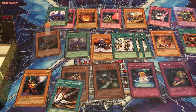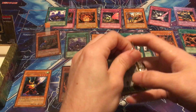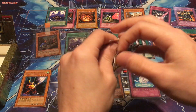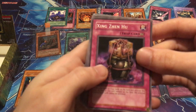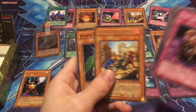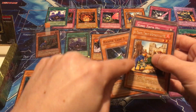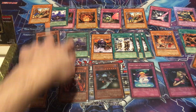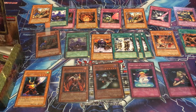Two packs to go. Looks like we were pulling rares as the ultimate rares — I think we were only going to get two ultis. Zing Zin Hu, Rock from the Valley of Haze, Lighten the Load, Nightmare Penguin, and A-Team Trap Disposal Unit again as a regular rare right after the ultimate rare. Harpy Lady 3, Mokey Mokey King, Fu Rin, and Eagle Eye. Very last pack of the box.